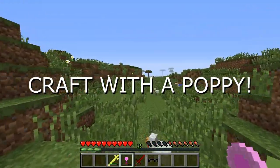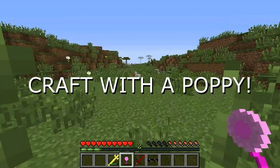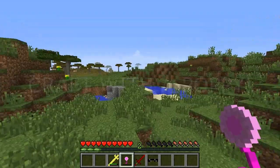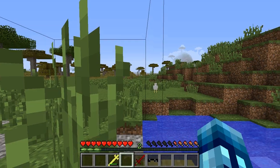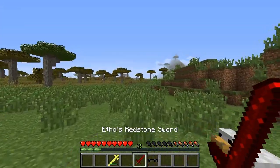Next is Jen's Daisy. When you right-click it you will get Instant Health for about a second — it's like the cupcake from earlier. But you can use it 3 times and it will heal you. So that's pretty great.